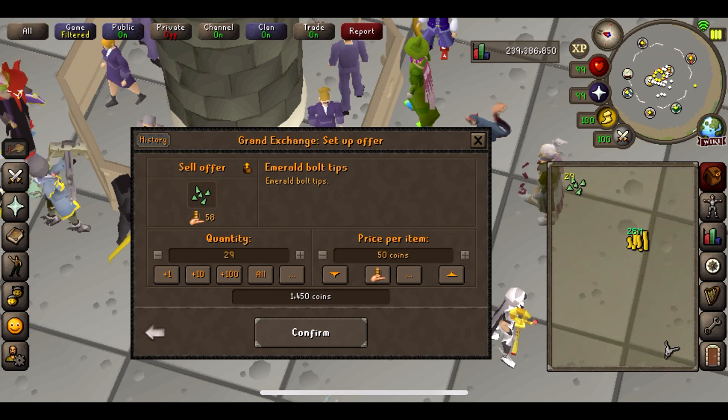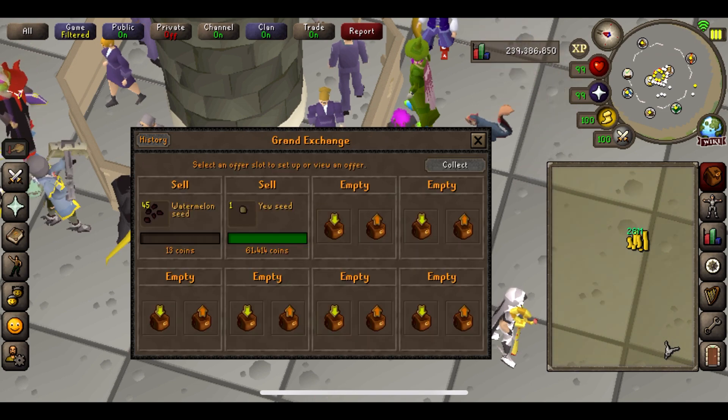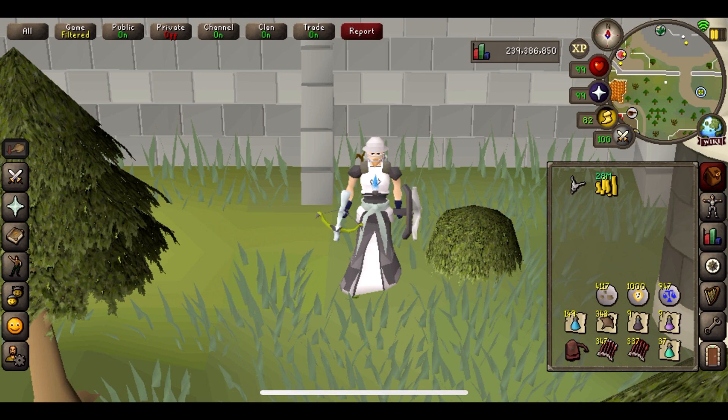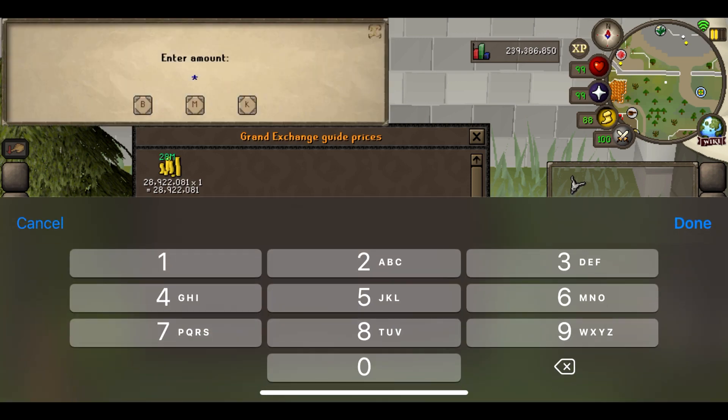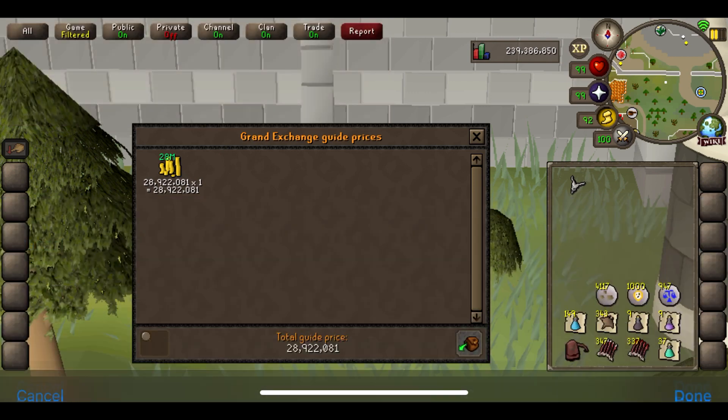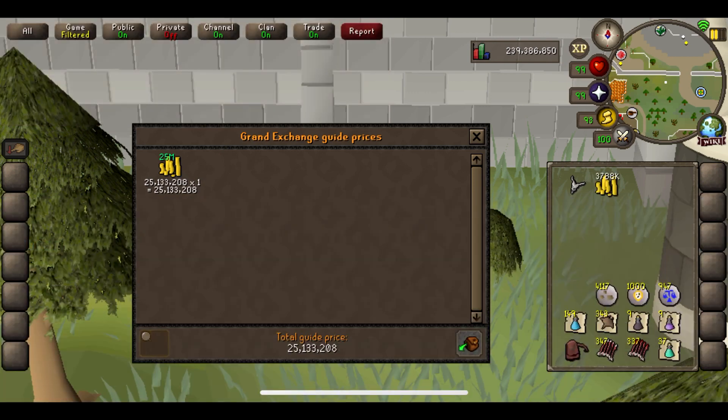This should be the last couple of items selling now. It's time to work out the costs — there are a lot of them, it's definitely going to take a little while. After working out our costs, we made a grand total of 28,922,000. Unfortunately we're going to have to minus our costs from that, and the total costs came to 3,788,873. Most of this was in the dragon bolts, the monkfish, and the prayer potions — all very expensive. Our total profit is 25,133,000, which is not bad for 10 hours worth of work.